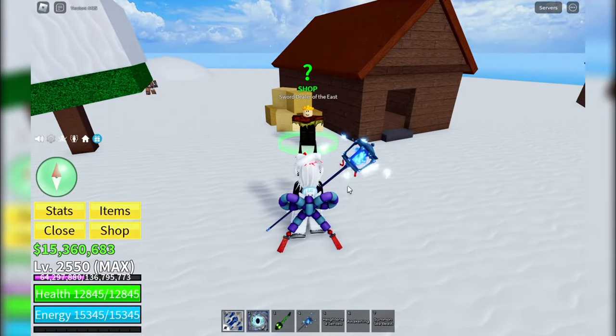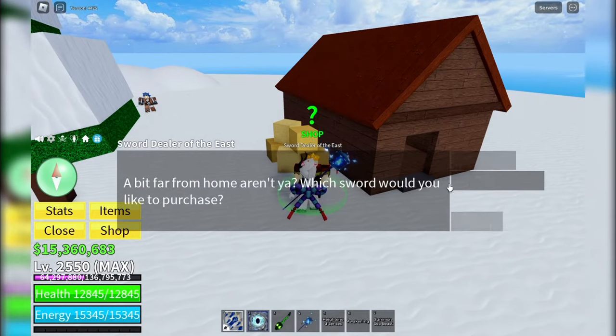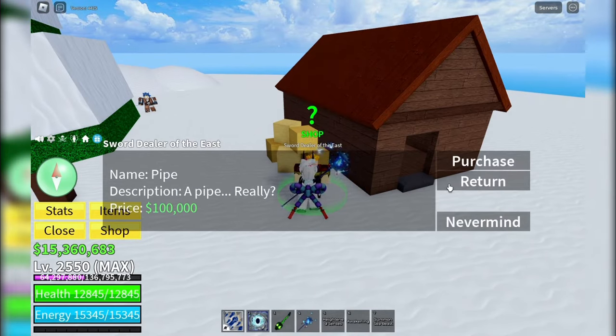Here he is, the Sword Dealer of the East. Simply talk to him and select the pipe from his list of available items. The pipe can be yours for just 100k belly, a small price to pay for such a versatile and powerful weapon.